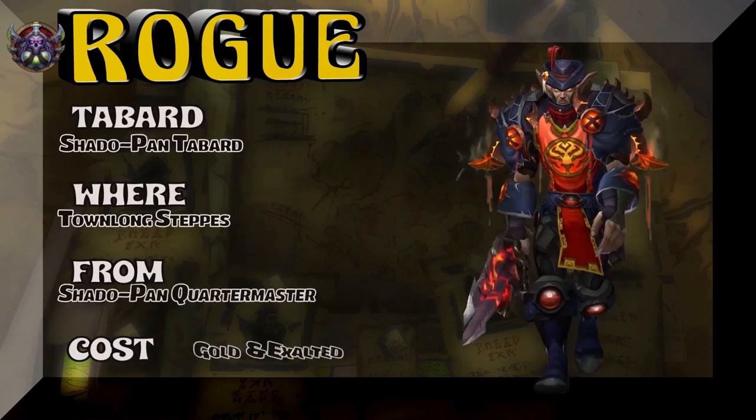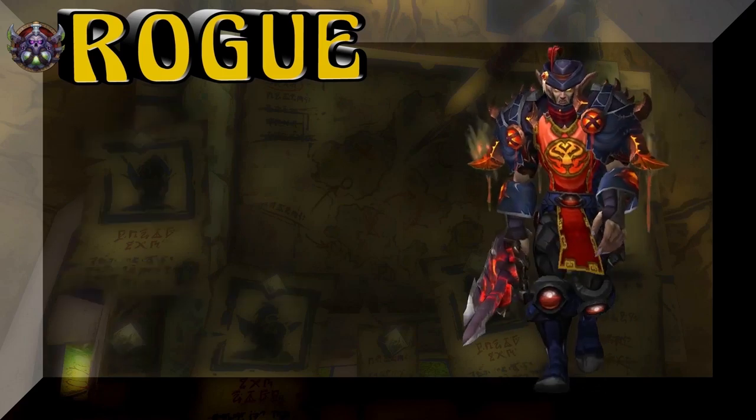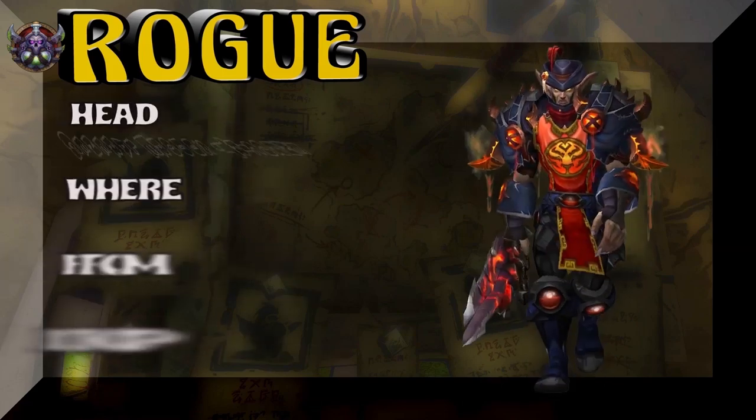And now we have a Night Elf showing you the Tabard, which is the Shado-Pan Tabard. Out of Kun-Lai Summit — Taoshi's Shado-Pan Quartermaster — going to cost you some gold as well as reputation.